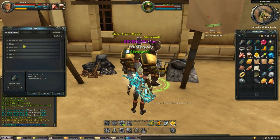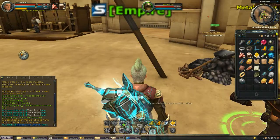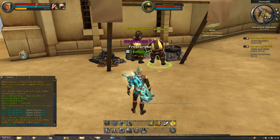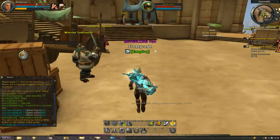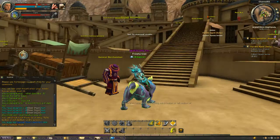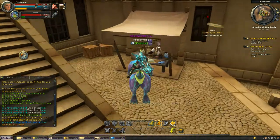That's crafting. Each NPC allows you to craft specific items. The blacksmith deals with metals and metal armor. There's also the leather worker who deals with leather crafting — as you can see you can craft leather items, but I don't have enough materials.